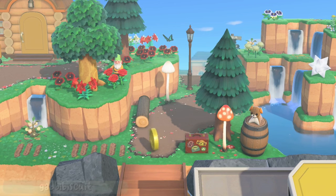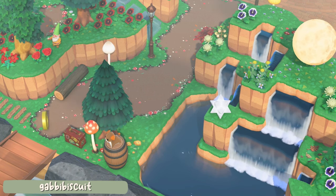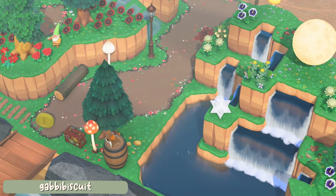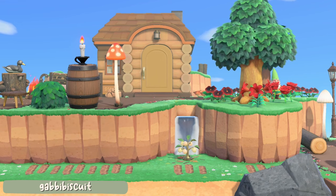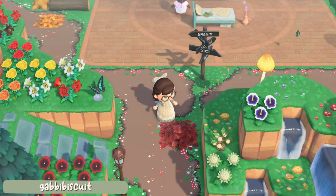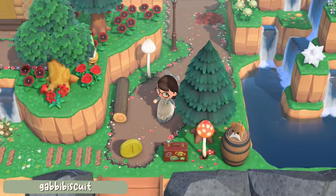I also just love the addition of the bubbles everywhere — that is so cute. Up next we have a lovely entrance created by Gabby Biscuit. The path through to resident services here is surrounded by cliffs on either side, and I like the contrast with the heavy water terraforming on one side and then on the left we have the villager home. It feels quite foresty and cottagecore overall. There is also a walkway to the front of the villager home — if you don't want to go to resident services you don't have to, you can walk off to the left.